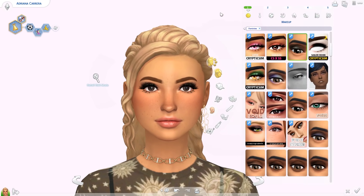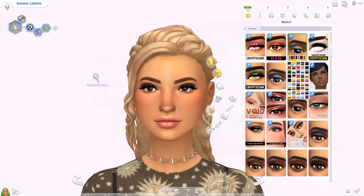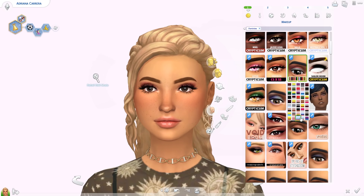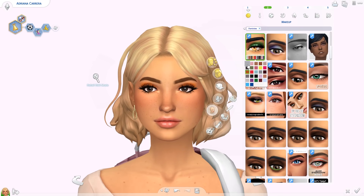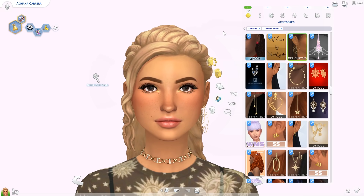For makeup, Cryptic Sim recently released the Conspiracy Collection, and I downloaded two eyeshadows from it. The first is the Simulation palette — it's huge with so much variation. The second is the Conspiracy Deluxe palette with all the colors including yellow and green. It also came with the Area 51 Eyeliner, which is a lower lash line eyeliner — I don't have a lot of those, so that's really cool.